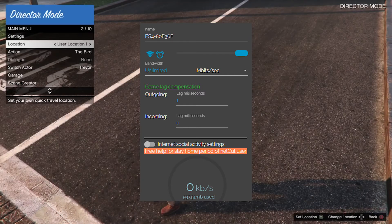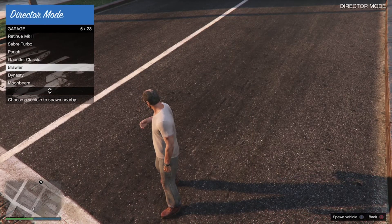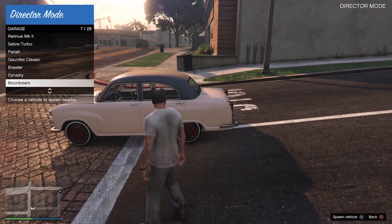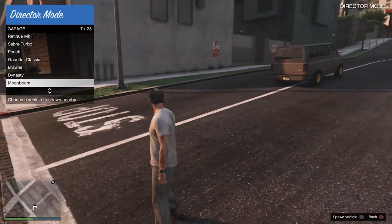Once you spawn in the DN trailer, spawn whatever car you want. I spawned in the Dynasty because it's part of the set. If it disappears, just keep calling it out.